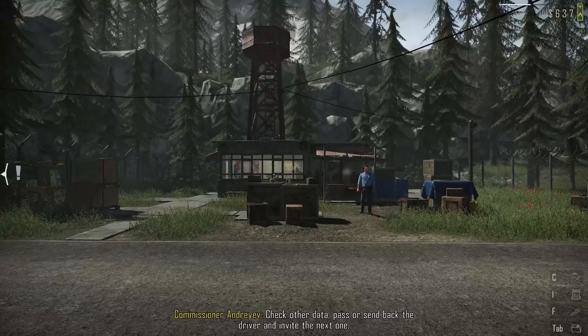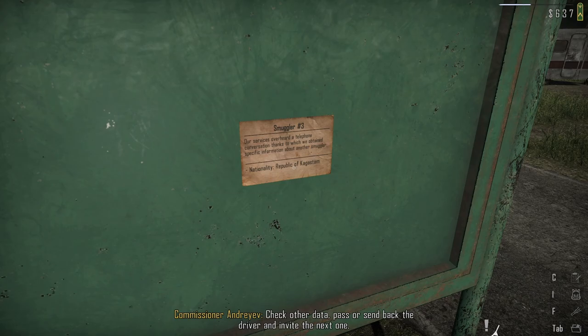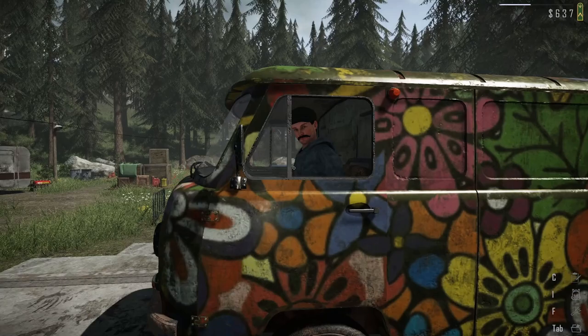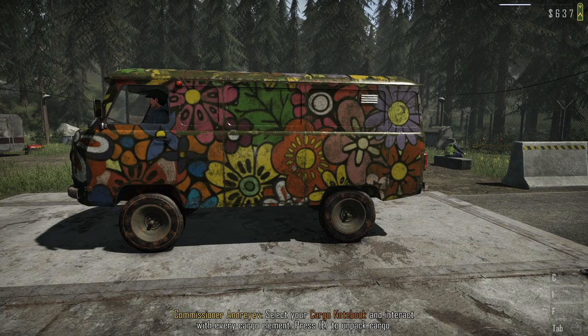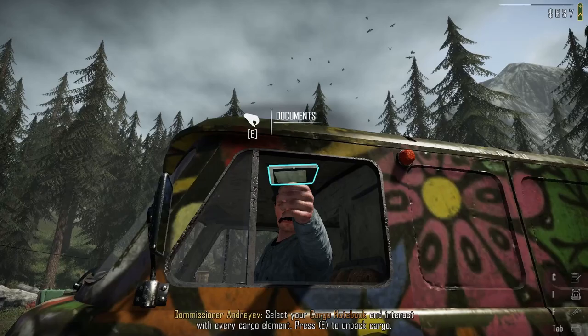Hey everybody, my name is Craze Jester and welcome back to another episode of Contraband Police. This game is set in the Republic of Kyrgyzstan. You are a brand new border patrol officer for this communist country and you have to verify every single thing that comes in and out. You look at the driver, their car, search for hidden contraband, and make sure everything is exactly as it should be. Really fun game overall - did the first episode last week and had to come back to finish off this demo.